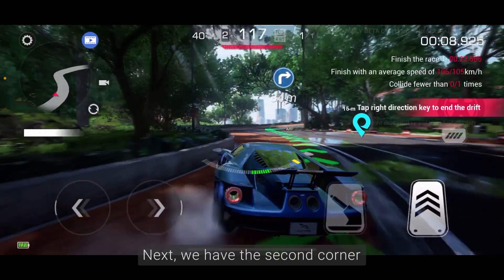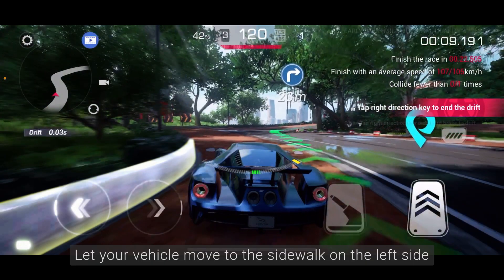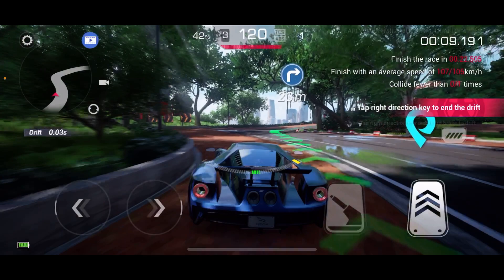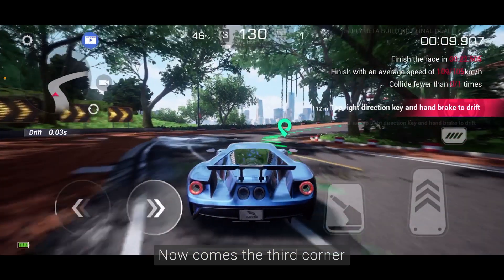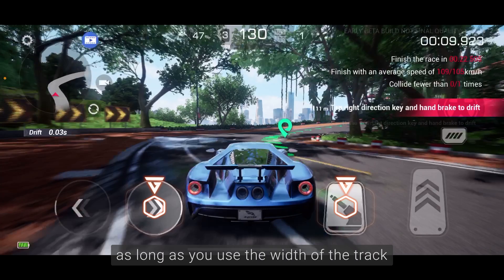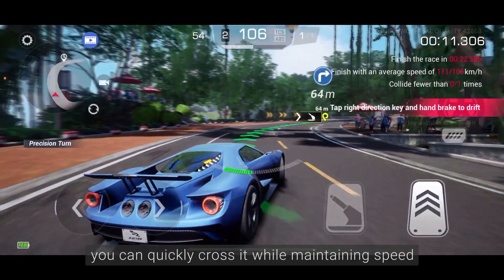Next, we have the second corner. Let your vehicle move to the sidewalk on the left side — this allows your vehicle to stay as close to the left as possible when passing the corner. Now comes the third corner. It looks like a sharp right turn, but in fact, as long as you use the width of the track to let your vehicle pass the corner, you can quickly cross it while maintaining speed.